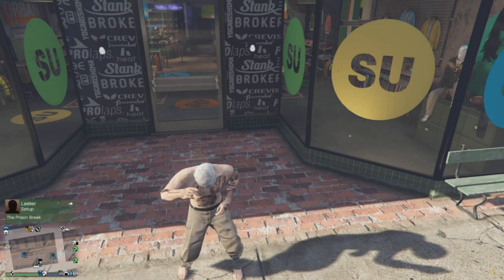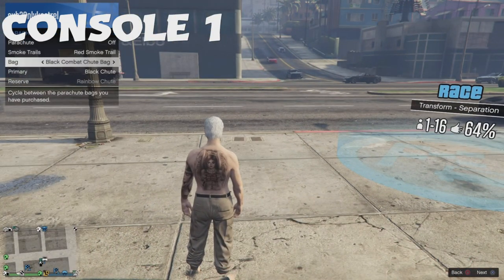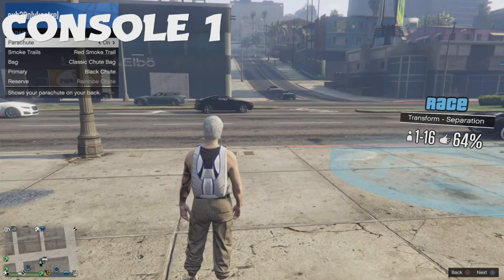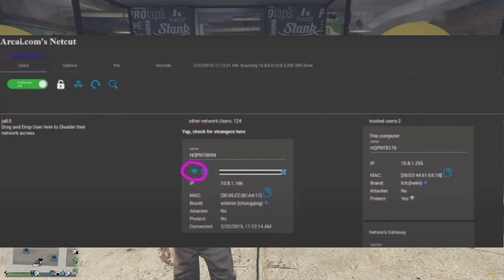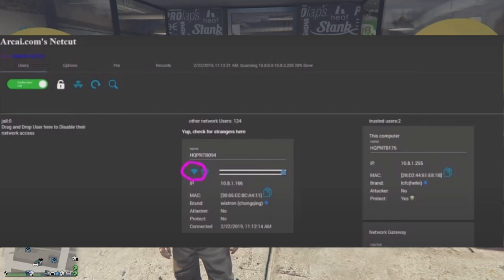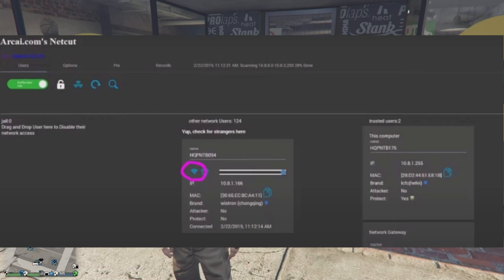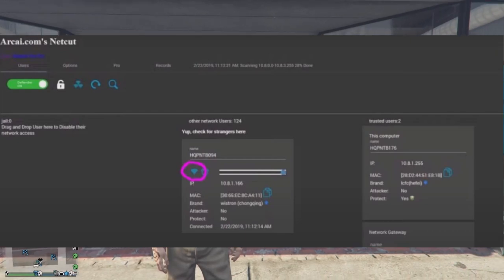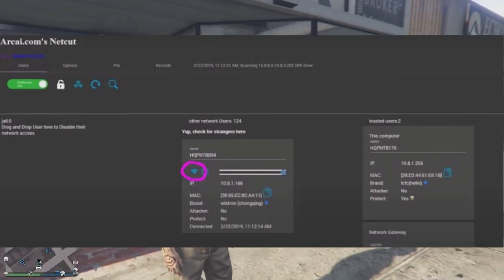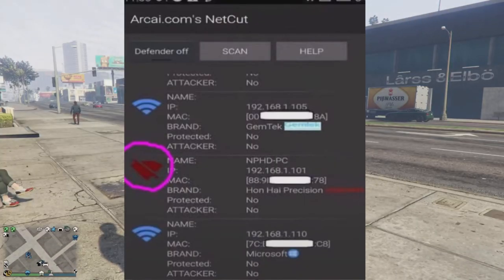Now that you have both outfits saved we can move on to the actual NetCut process. Once you have NetCut downloaded, go to style and make sure you are wearing the C1 outfit with the joggers on. Then equip the classic parachute bag and open up the NetCut application on your laptop. Once it is open, look for your PlayStation symbol — it will say PS4 or PS5 or something similar — and you will see a small Wi-Fi symbol next to it in blue.